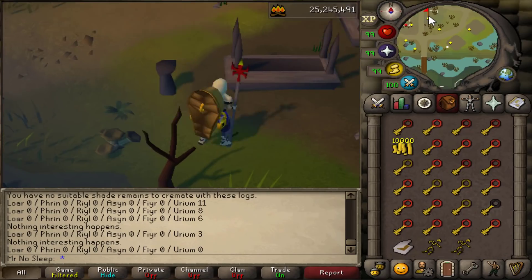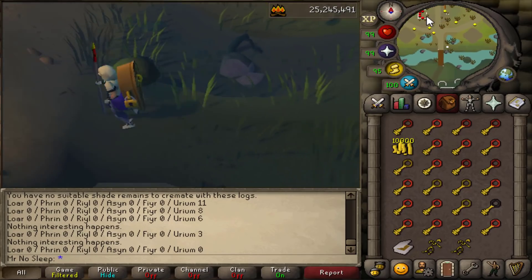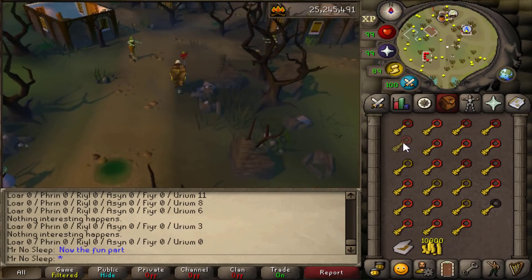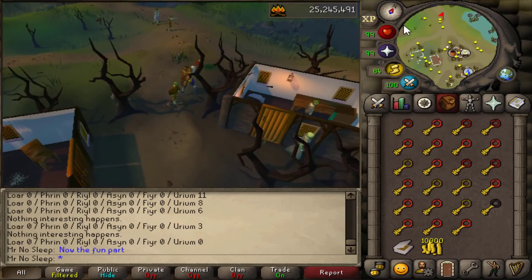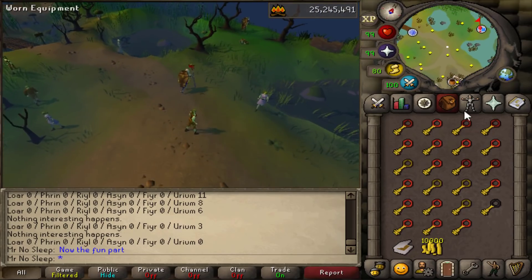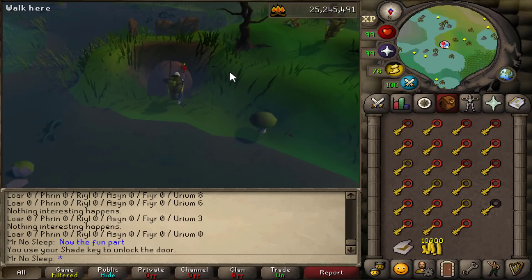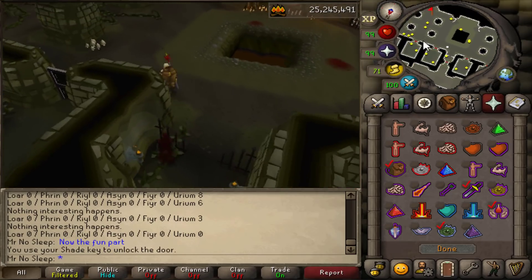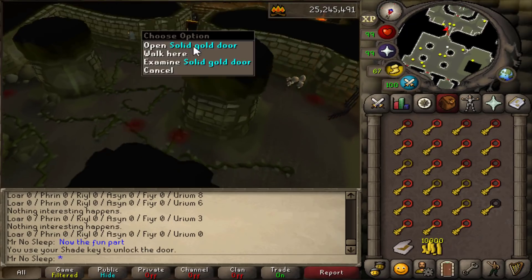If you ever use World 377, you'll see that the majority of people there are lower or mid-level accounts - you don't really see many max mains. Some of the items you can unlock from these chests are a huge upgrade for certain ironman accounts. For main accounts, not so much, although there is the Zealot set and scrolls that unlock certain things.